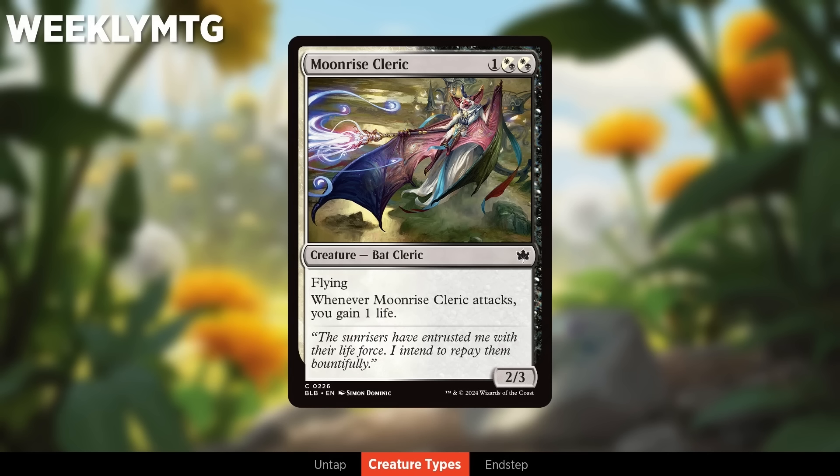Bats are the white-black crew — all bats have flying. Their mechanical theme is caring about yourself gaining and losing life on your own turn. You've got cards in the space of Ajani's Pridemate, rewarding you for gaining life during your own turn. But because they're both white and black, they also reward you for paying life during your own turn. So a black card draw spell that costs some life will also often trigger your bats' abilities. Moonrise Cleric is a simple enabler — it attacks, gains you a life, and pops off all your triggers.